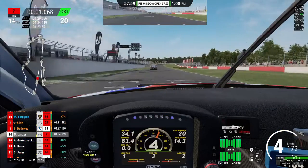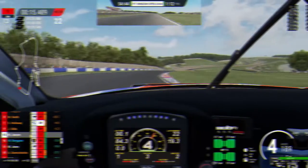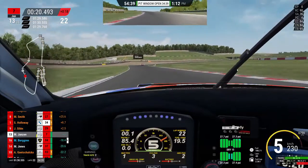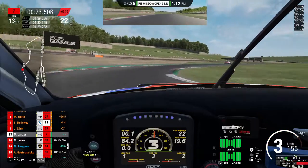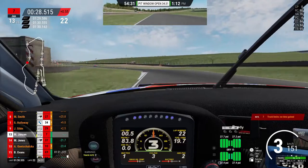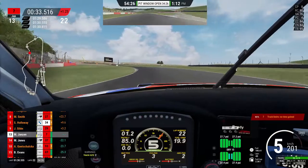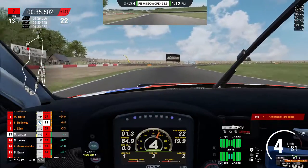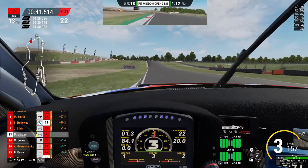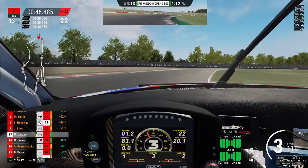We're going to skip ahead two laps to lap 22. Going back down the hill, up to turn four - the fun scary corner. Big slide, almost lost the car but kept it alive. Sako says I'm inconsistent today and he was very right - I was struggling this day. It was not my day.